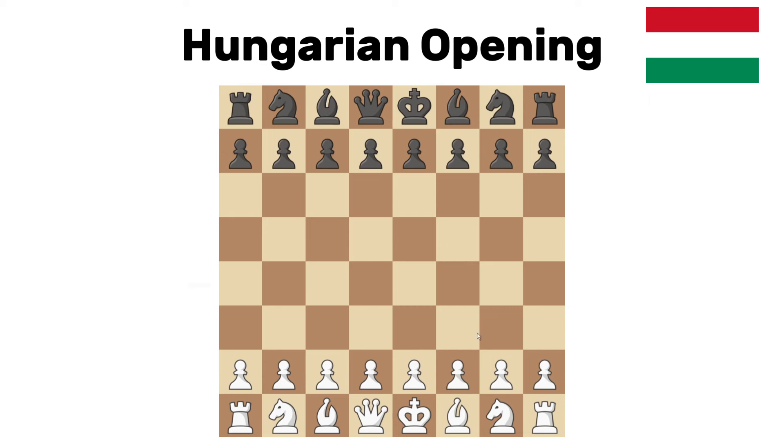Hungarian opening. This is the move g3 at the very start, getting ready to move the bishop out to g2. It's a good option — it's probably better to first play a move like c4 to prevent d5, but still, bishop g2 is extremely solid and extremely good. There's nothing wrong with it.